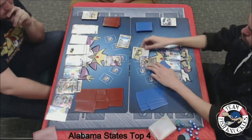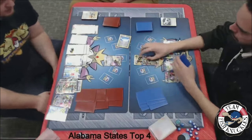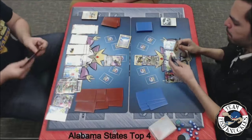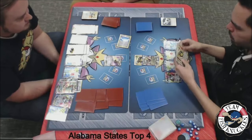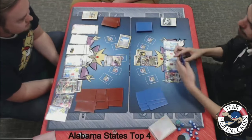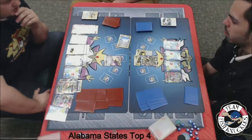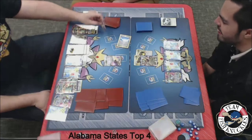We see a Crushing Hammer for Jose. Jose could play it right now to discard the DCE off that Jolteon, but I think he wants to hold on to it. He does have another Double Dragon in his hand. Jose has a Double Dragon and a Muscle Band, so we'll see a Double Dragon to the active, and we'll probably see a Chaos Wheel — it doesn't do anything to Aegislash but it makes it so Blake can't play certain cards. We'll see a pass from Jose.